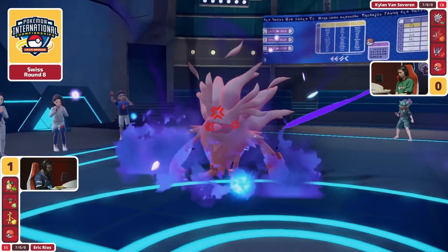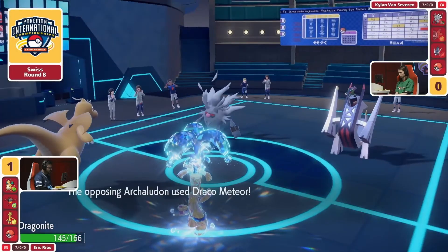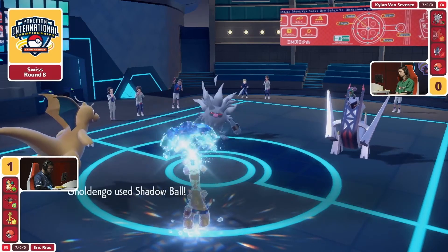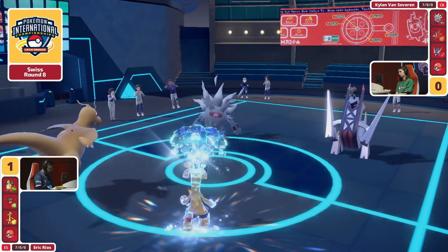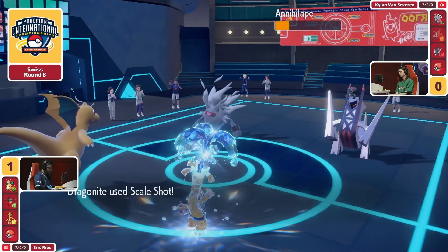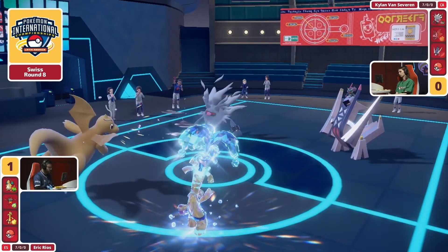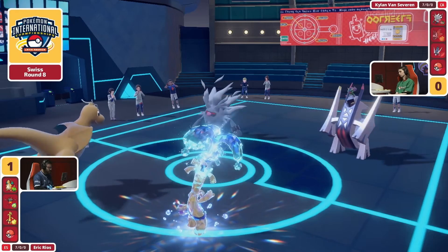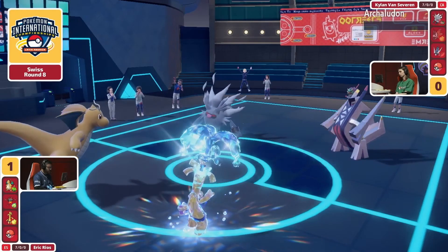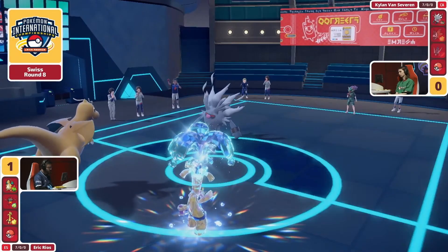Rage Fist now focuses down on the Dragonite, finally breaking its Multiscale, hoping that Draco Meteor can connect — and it does not connect, and that is so crucial. Any damage onto the Dragonite would have been very meaningful. This Archaludon was still at minus two Special Attack, so you're still not going to be able to get a one-hit KO. But Draco Meteor has a higher than normal crit chance, and Erik finally gets a chance to finish the job he would have loved to do that last turn.